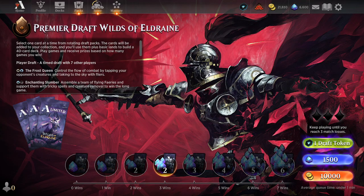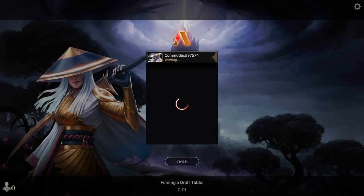Welcome back my spooky lambs. It is October season and we're here. We're doing another draft. I have free draft tokens. Let's draft these games and see what goes on.